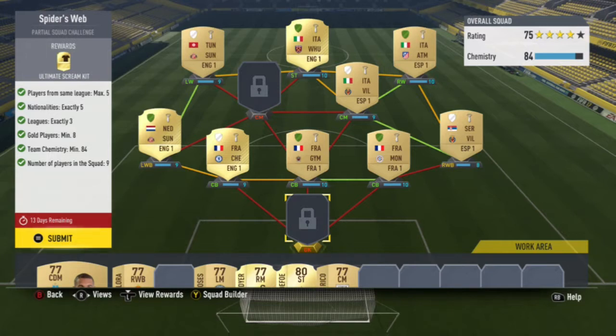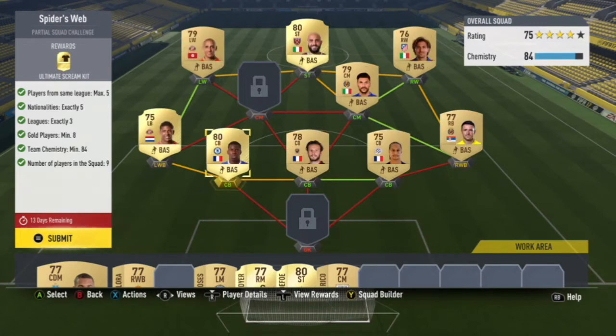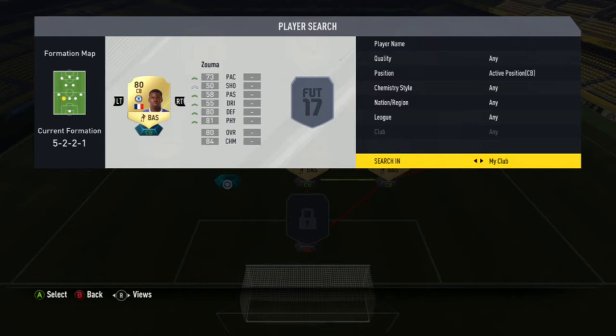You've got 9 players in the squad, minimum of 84 chemistry, 8 players have to be gold, there's actually 3 leagues, there's actually 5 nationalities, and a maximum of 5 players from each league.